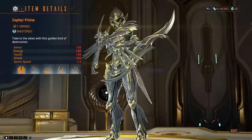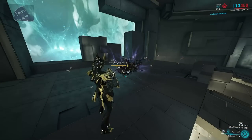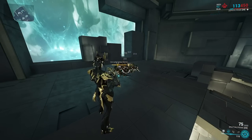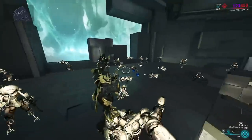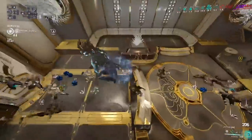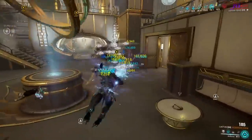Up first will be Airburst from Zephyr. Airburst has two separate functions: one on tap which will pull all enemies into the projectile when it makes contact on a surface, while the hold version does virtually the opposite, launching enemies away. Both forms ragdoll enemies aggressively, which makes the use of single target non-AOE weapons something I would not recommend when using Airburst.